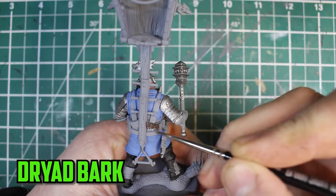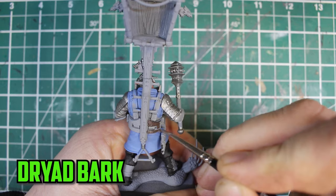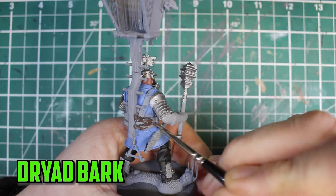There are two separate wooden parts on the ogre: the watchtower and the frame that goes around his waist. I wanted them to be two different colors. I base the waist wood with Dry Art Bark and I'll come back to the watchtower later on.